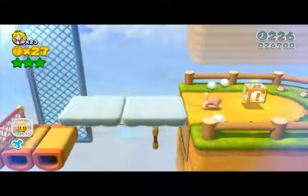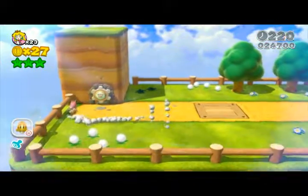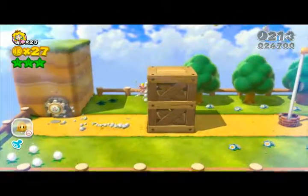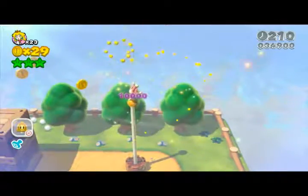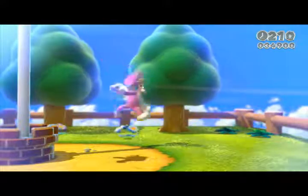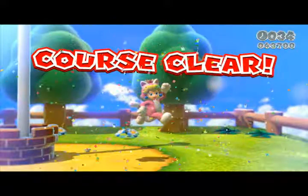Now you know where the three stars and the stamp are — we've got it all. And if you've got a catsuit you can just climb up the pole. Climb up there and then jump onto the pole. So that's level 3-2 Chainlink Charge done. Thank you very much for watching, I'm Mayhem. If you want to see any more videos please subscribe.